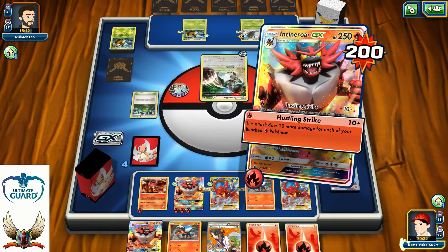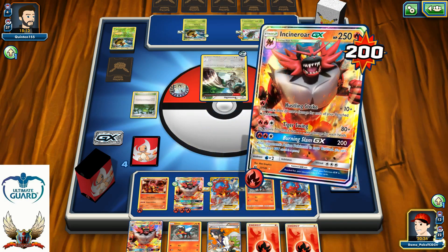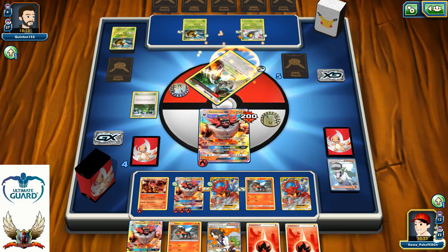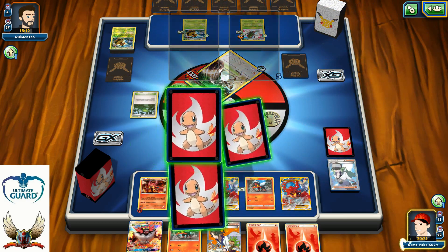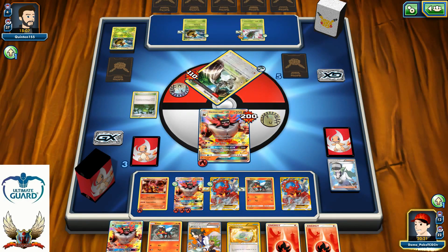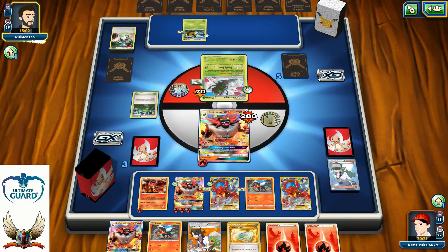I'm definitely not looking forward to playing my Sycamore right now. Going for 110 for the knockout — one prize card for me, which is just the Weakness Policy. Since I already have my Float Stone attached to my Volcanion, that's the reason why I didn't want to play Sycamore.